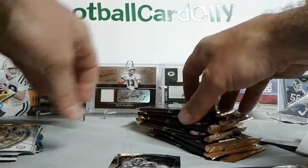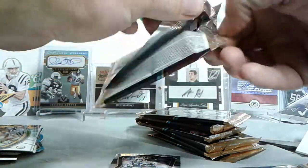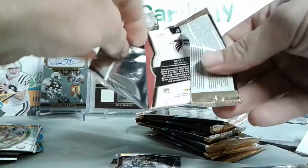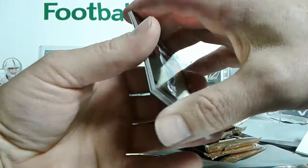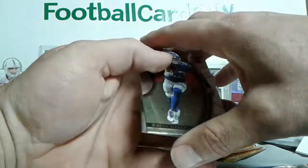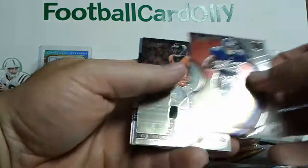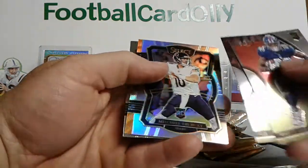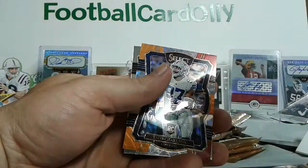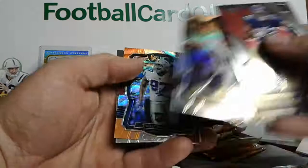Pretty happy so far and I haven't even got to the hits yet. My first box I wasn't really too happy with — I got No-Name Otto, Zay Jones RPA, and then a cool Richard Sherman patch. Wayne Coleman rookie, CJ Anderson, nice Trubisky, Premier level, Prism.